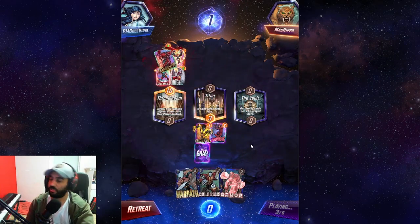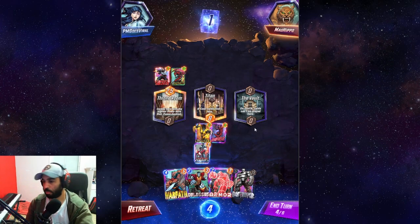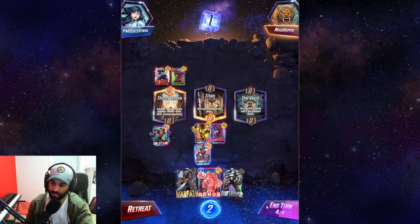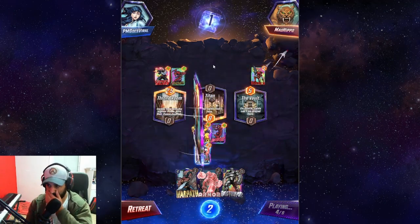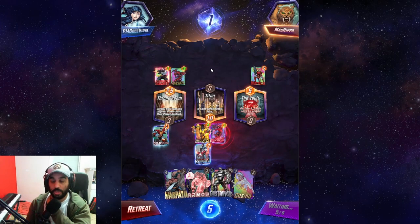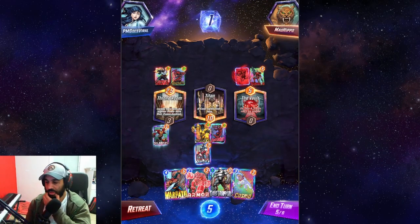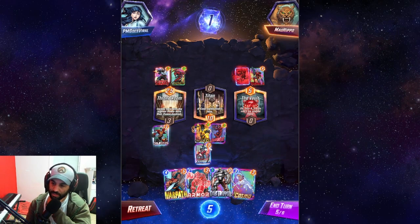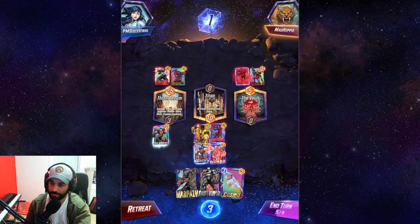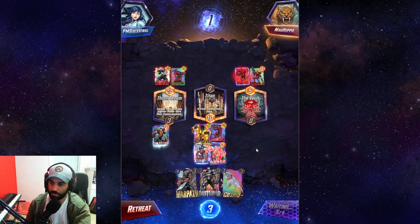They play Nova and Carnage, so it's good I didn't play Armor — we would have just lost it. Now they don't have anything on the Vault, so I could play Warpath there, but I want to stay in only two lanes. I can play Armor to defend the lane, or just play Colossus and pass the turn. They play Deathlok, we play Colossus. On turn five we get Cosmo, but without initiative it's weaker. They go Sabretooth to the right, so I think we'll play Armor and let Sunspot get even stronger.